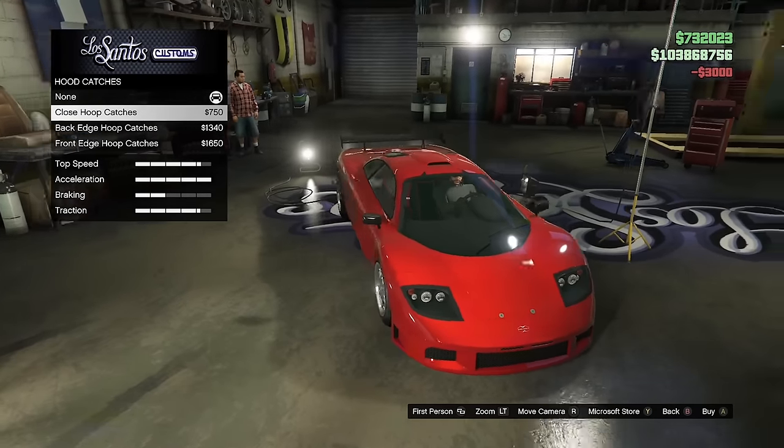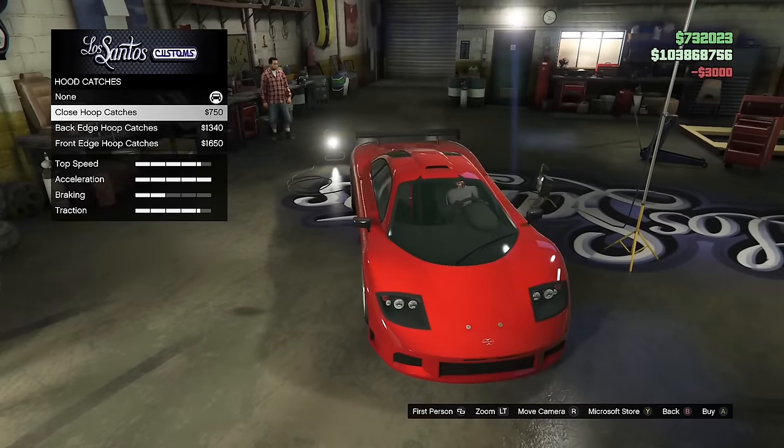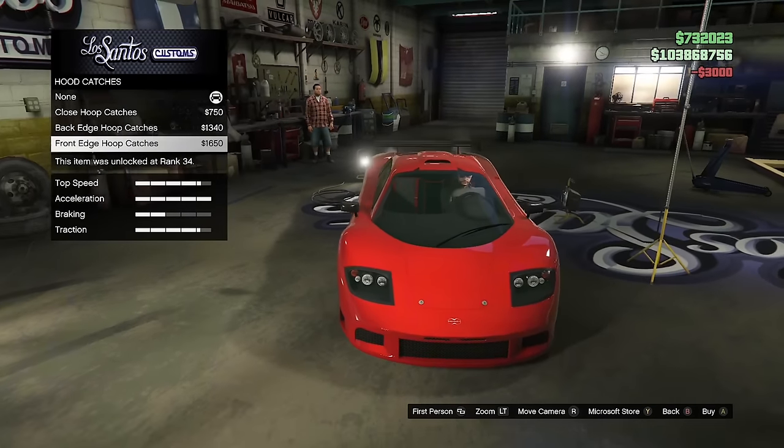The GP1 has hood catches in the front, but the engine is in the back — so why would it need hood catches in the front where there's no engine being pressured against the hood?